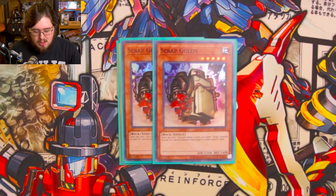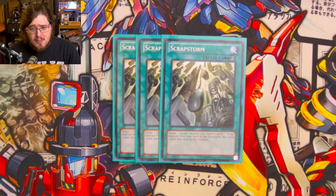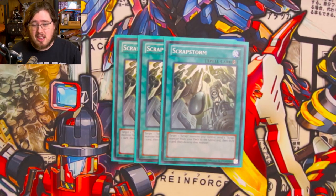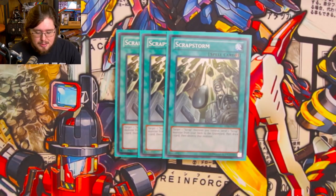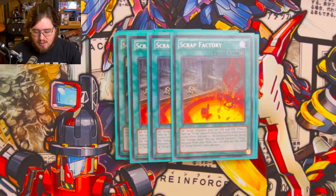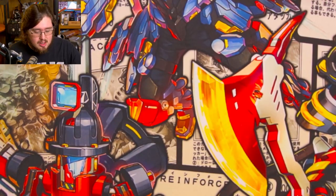To help play around hand traps and strengthen the deck with extra combo potential and card draw, we have three copies of Scrap Storm. You target a Scrap Monster you control, send one Scrap Monster from your deck to the graveyard, draw a card, then destroy that monster. So if you normal summon Scrap Raptor and your opponent chains Imperm, you can chain Scrap Storm — you still get all the effects off Scrap Raptor and completely dodge the Imperm while sending a Scrap Monster to the graveyard and drawing an additional card. It's not a hard once-per-turn, which I absolutely love. We're also playing three Scrap Factory and one Terraforming to essentially max out on Scrap Factory copies.